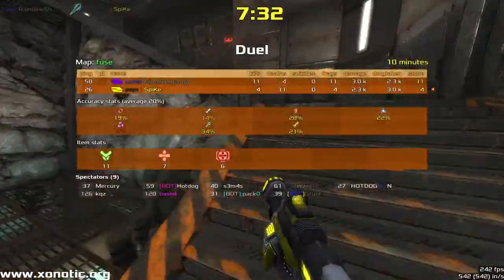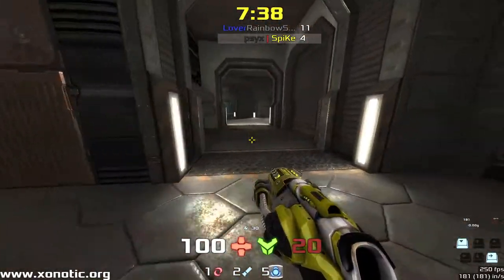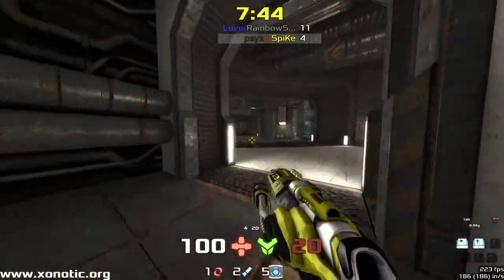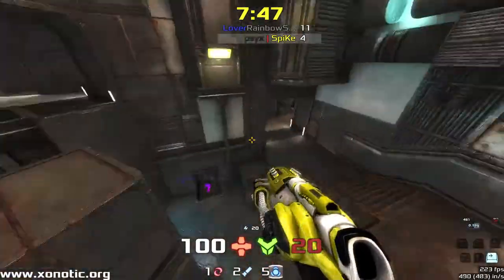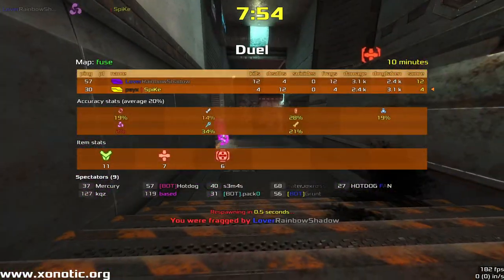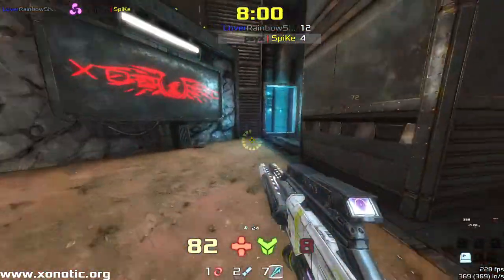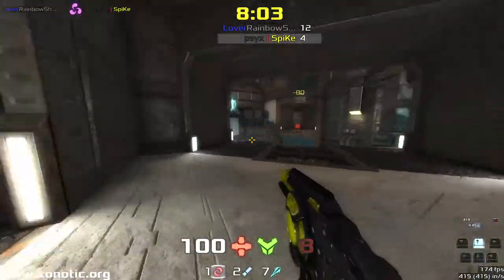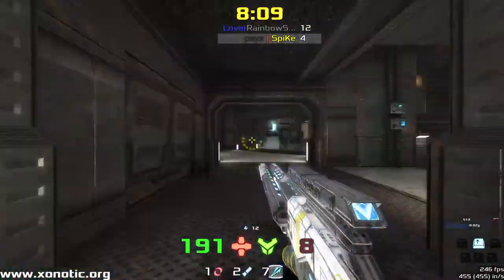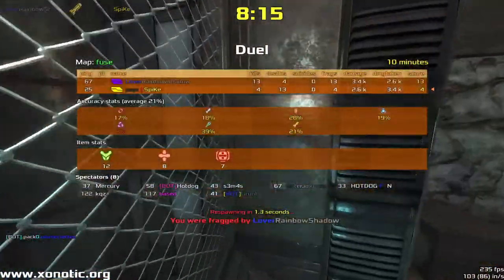Look at that spectator list — that is a beautiful spectator list. Load of spectators. This game is really booming at the minute, love it. Nice shots there from Spike but he's unable to connect with Rainbow across that distance. Spike on one health — how is he still alive? And then he goes down. 12 to 4 with only 2 minutes left. It is a hell of a task for Spike — he's going to need to take control of the map entirely right now. If he doesn't, it's over.